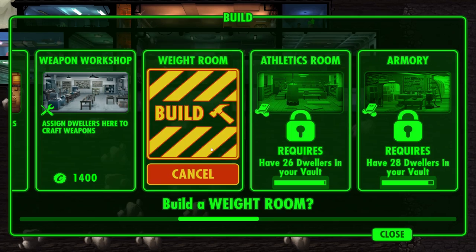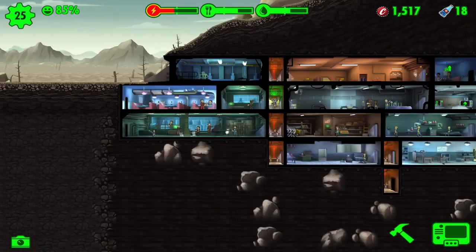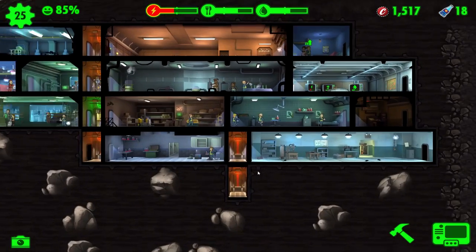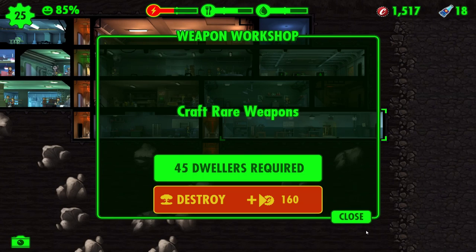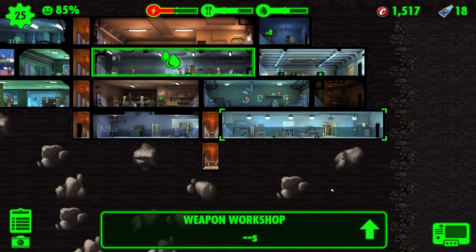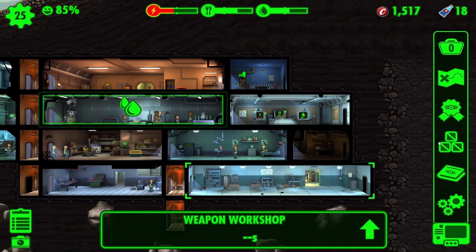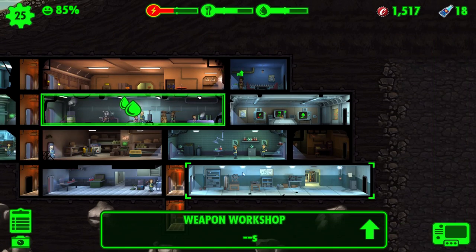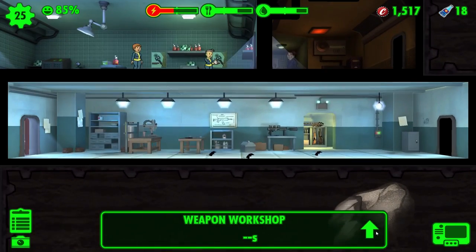After this it's just going to be a ton of training here and whatnot. If we want to train them, we're getting these rooms, which is going to be good. We can make some of our people even better. The weapon workshop - I don't think it even needs anyone. 45 dwellers required? Isn't that some bullshit? I can build it at 24 dwellers but I can't do anything with it.